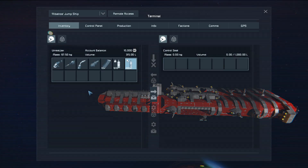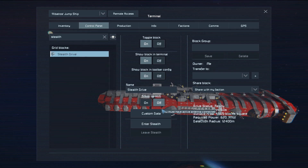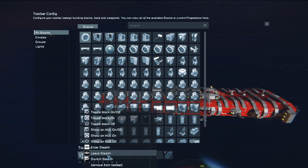Getting back into the seat, opening the I-menu and going to the Control Panel — Stealth Drive. These are the only controls available: drive status shows 'ready,' stealth duration, surface area, power required, and a detection radius which is the signal that broadcasts when you're cooling down. You can enter or leave stealth from here, or use a toolbar toggle.